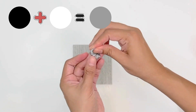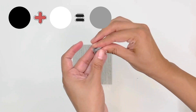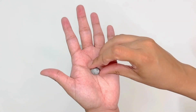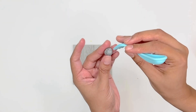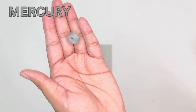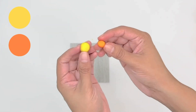Do you know which planet in our solar system is the color gray? Well, keep on watching to find out! This is the closest planet to the sun and it has lots of craters. We are making those craters with the help of a fork. It's Mercury!